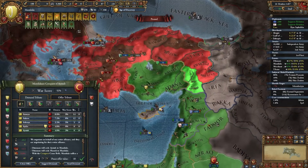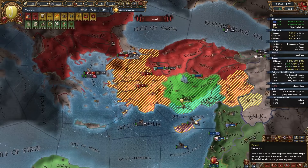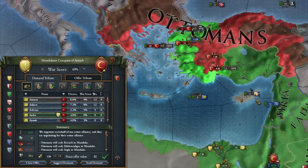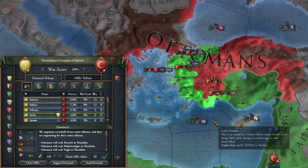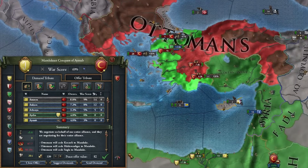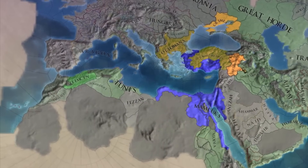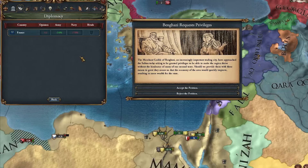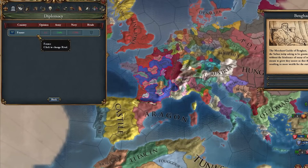For my war with the Ottomans, we're taking whatever I have a claim on - we've got a lot of stuff. Our peace deal with the Ottomans is going to look like this: we're taking their entire coastline so I can focus on building up boats and blockading them in the next war. Of course I'm taking over 200 ducats too. The only countries that really care are the ones up here, but nobody else cares. Right now the only country I could rival is France.